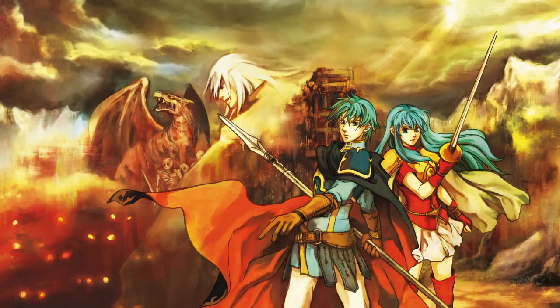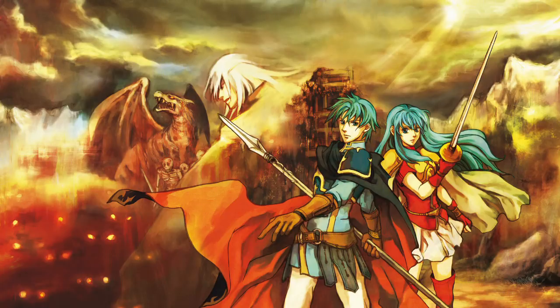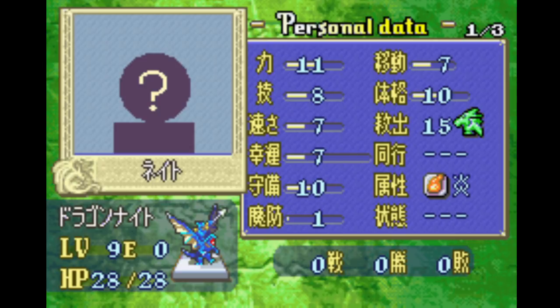I'll start with the most interesting unused characters. And really, Sacred Stones only has one — I showed him earlier in the playthrough — the Wyvern Rider Nate. This guy's stats only exist in the beta version; they were removed completely from the final game, but his name still exists in the data. We really know nothing about this guy except that he was a Wyvern Rider. Why he exists though is obvious; I'll get into that shortly.